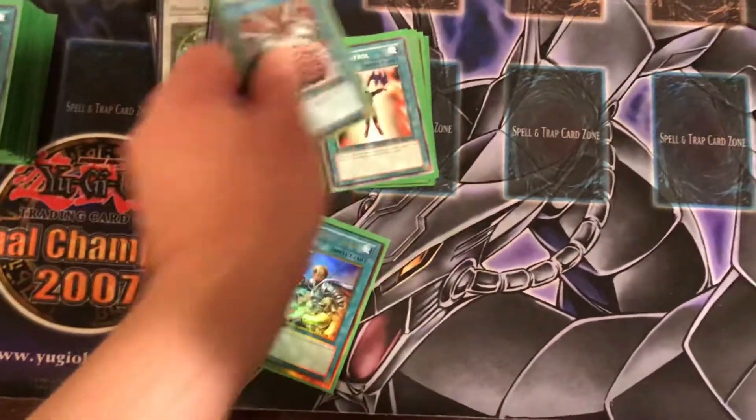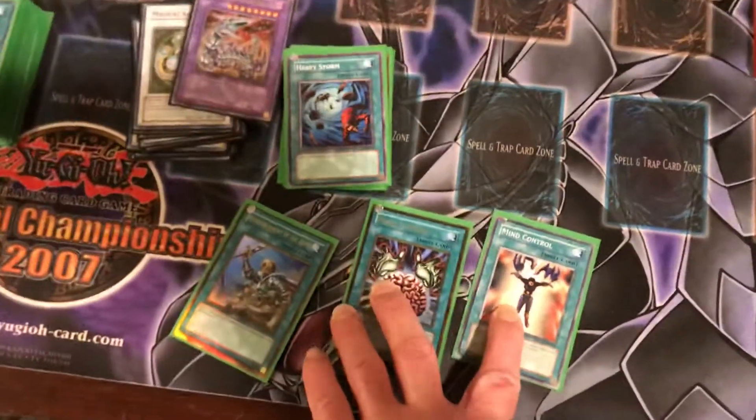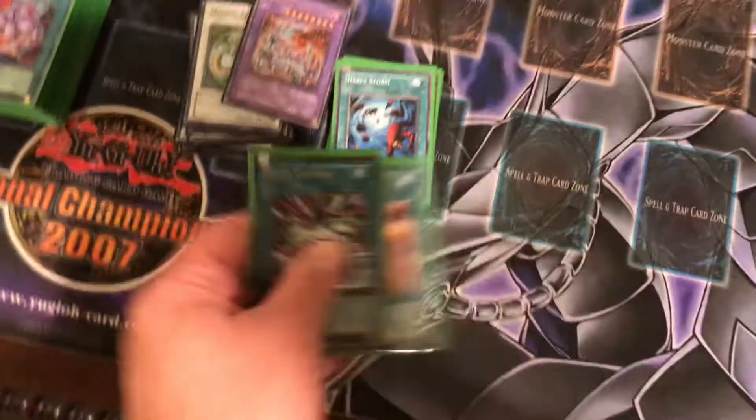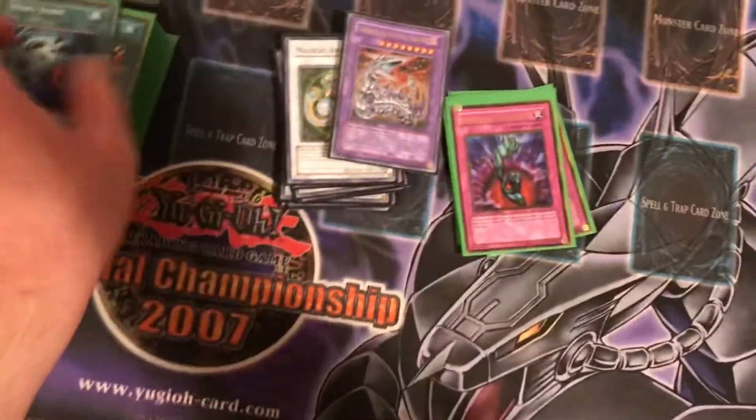Then you got 1 Reinforcement of the Army, 1 Brain Control, 1 Mind Control. You can use these cards to steal your opponent's monster to go for a Synchro Summon — pretty cool. Then you got 1 Heavy Storm, 1 Mystical Space Typhoon, and that wraps up the spells.